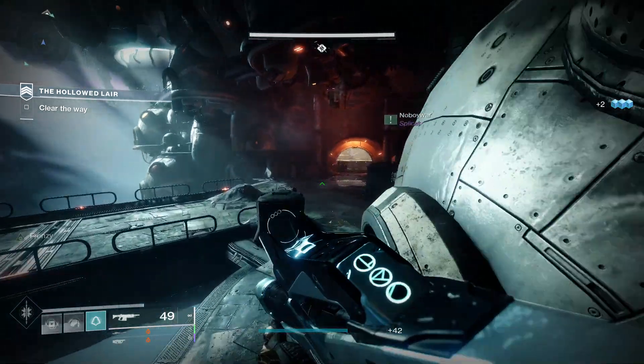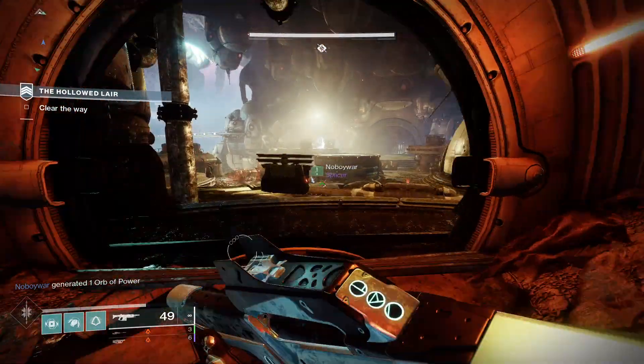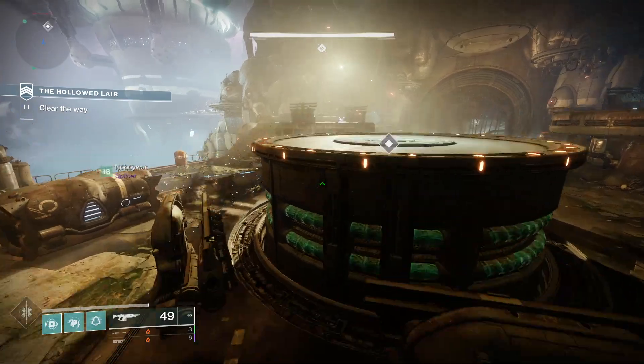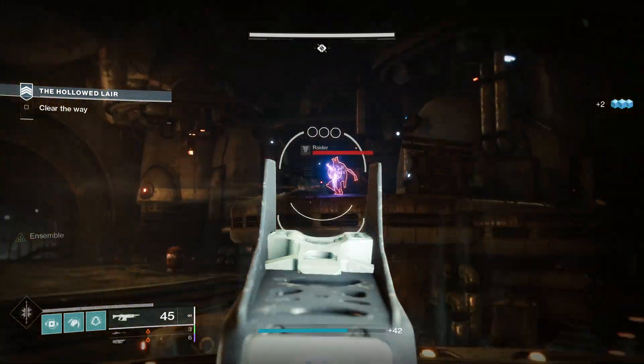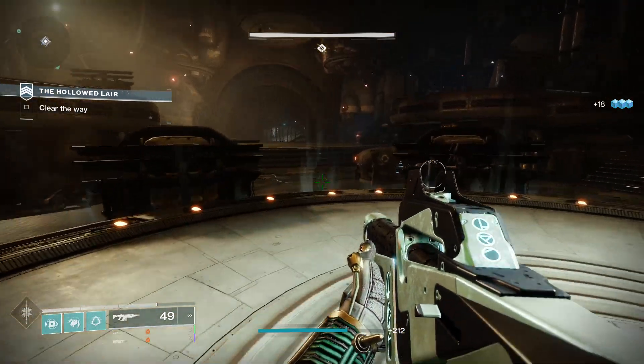Next up, let's have a look at The Last Breath god roll guide. For PvE, Corkscrew Rifling, Ricochet Rounds, Subsistence, and Frenzy would be a decent roll. Corkscrew gives you more range and stability, Ricochet Rounds gives you more stability and range again. Subsistence partially reloads the magazine from reserves when you defeat targets, and Frenzy gives you increased damage, handling, and reload when you are in combat.